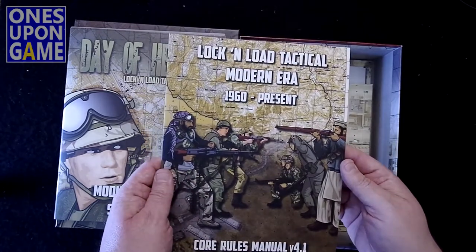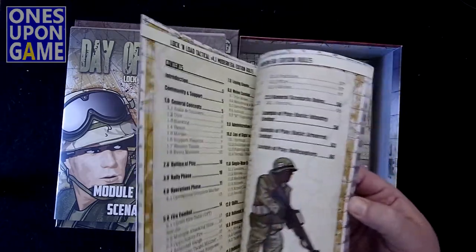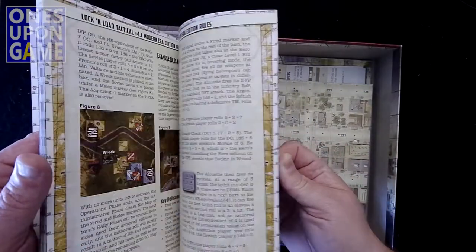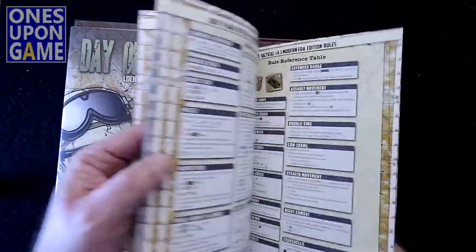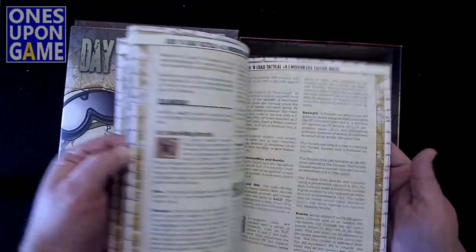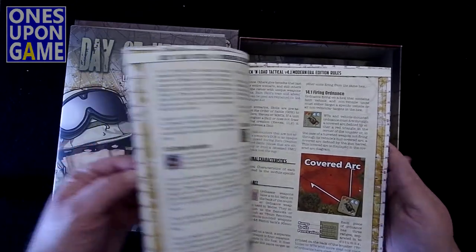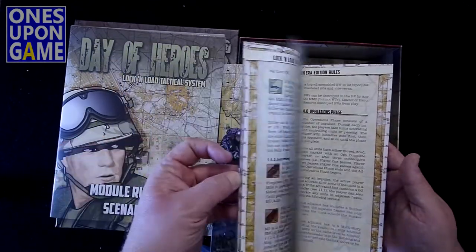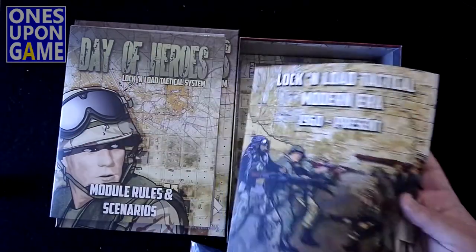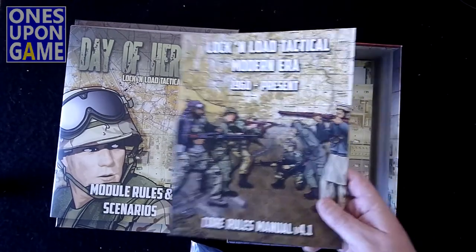The Modern Rulebook covers everything from the 1960s to the present, so this would be your Vietnam and forward, post-Korea. It's about 70 pages or so, including a rule summary. I have not played any of the Modern games yet, so I don't know the differences between the two. Obviously weapons are going to shoot farther and be more powerful, I would assume. But just like the World War II book, it's very well laid out, and I assume it's just as easy to follow along.